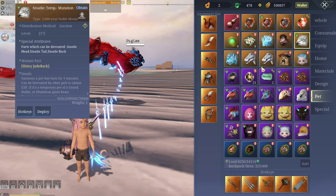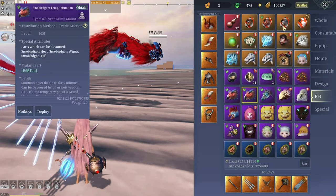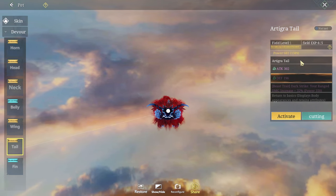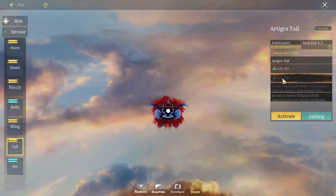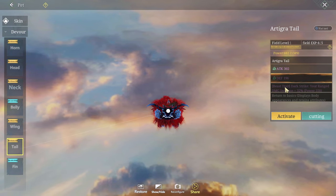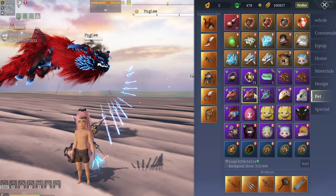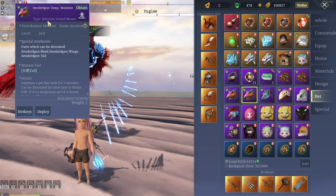All right, let's try Fugly guys. We developed that tail yesterday - for those who didn't see, I'll show you. There it is - that's what we got. Field experience four slash five - no idea. We can't do these because we don't have enough ability points, so let's try and fix that. I want this beast trait thing.